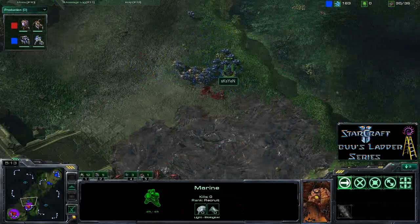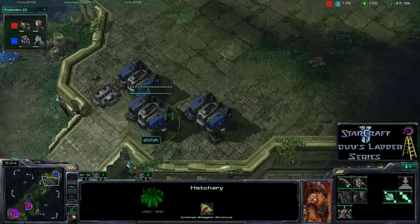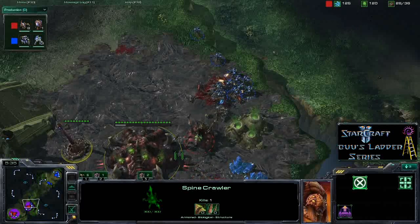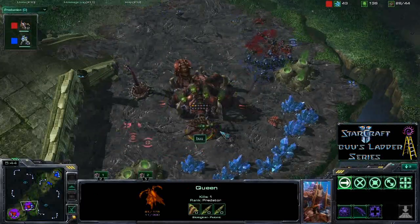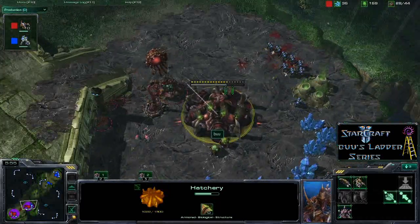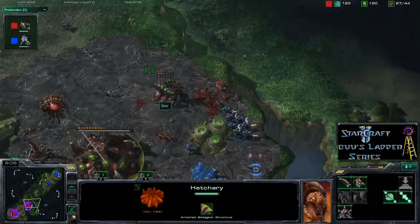SKS Yen is in a bit of trouble — he's put a lot into this. He's held down Boo's economy slightly by forcing all these lings, but he's not going to put on any real pressure and he's not going to get any upgrades with no gas down. He's skirting around trying to keep away from the spine crawler. The queen pops and he takes down some SCVs, but there are still a lot of marines. Boo needs to pull his queen from the main as he produces more lings. It's going to be tight whether this hatchery goes down, and there are a few more marines coming to reinforce.